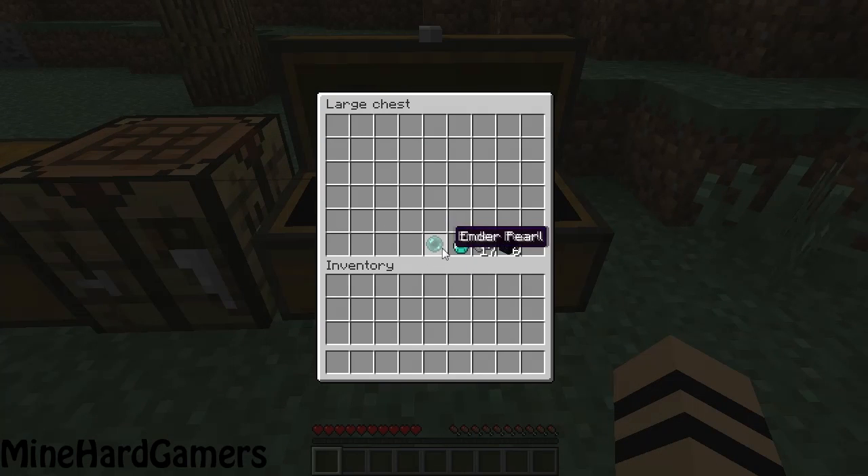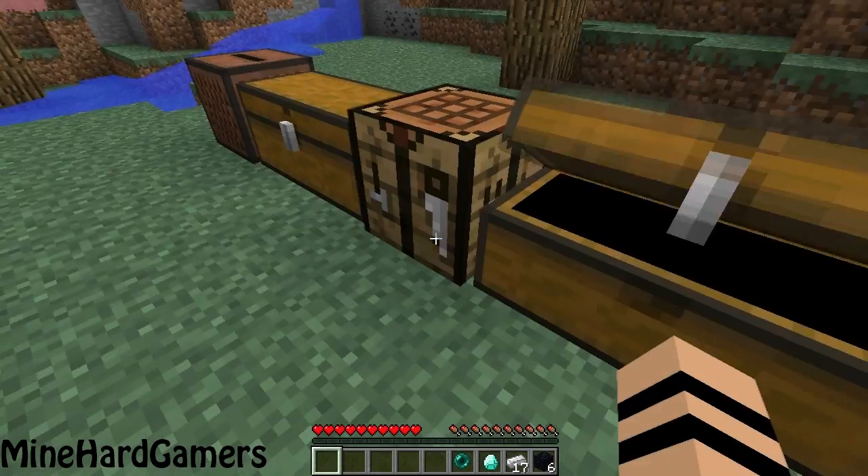First of all, you will need one ender pearl, one diamond, 17 iron ingots, and six obsidian. These are for making the portal gun and the longfall boots necessary for this mod.